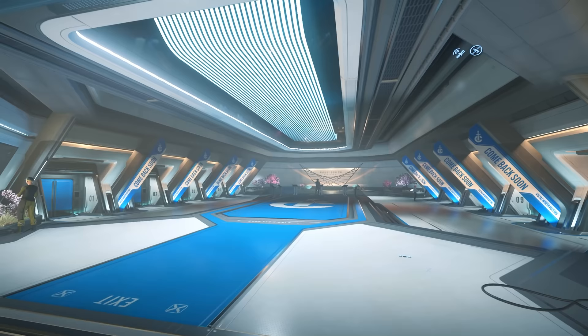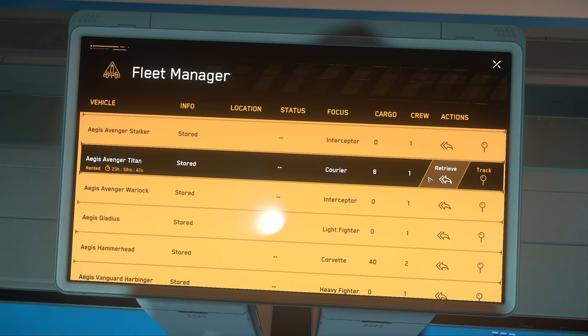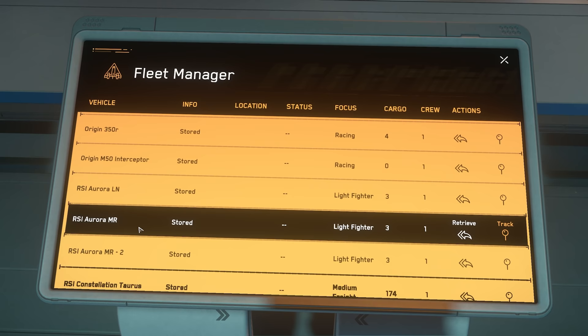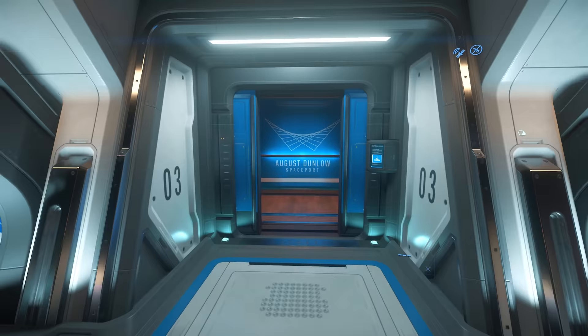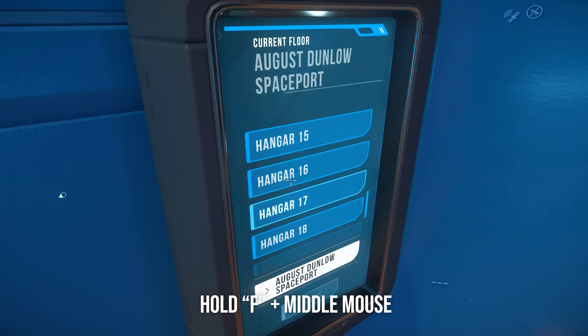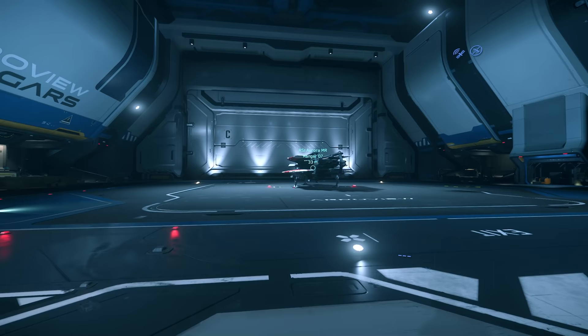Now let's talk about the Vehicle Retrieval Console — you're going to get very familiar with this. Here you have every ship you own in the game, including any ship you've rented, and how much time is left on it. You can see the vehicle name, info about it, whether it's stored or destroyed, its location, and its status. There's also the role of the ship, cargo, minimum crew, and the Retrieve button. If you ever have a ship screen or elevator screen, you can middle-click to lock it in position so you can scroll freely.